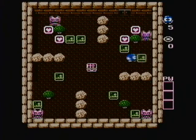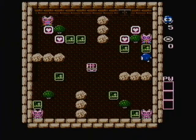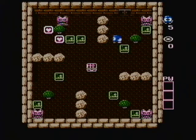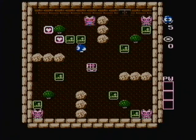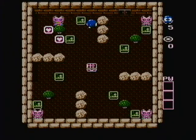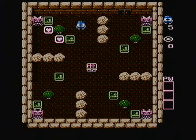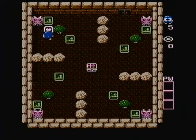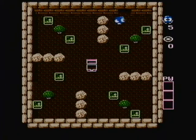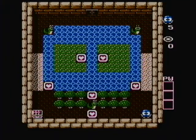Obviously, this level here is just a matter of blocking the Medusas. As you're moving around the board, you can still get into their line of fire, so just really be careful. Enemies like the Medusas can shoot through the trees, so keep that in mind as you're moving around the boards. Just block all four of them. Get what you gotta get, and get out.